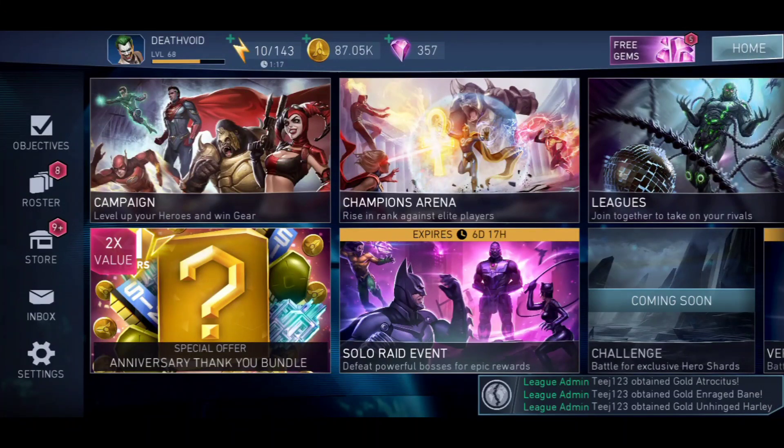Hey guys, welcome back, this is Death Void. Today I'm going to show you my King of Atlantis Aquaman build. I've been getting a lot of questions about how it's possible to do a one-shot on T6 rage. I'm going to show you how to one-shot a sub-boss — we're not talking about Captain Cold since that requires a non-critical build. We'll focus on the critical build and how to one-shot Dr. Fate and Gorilla Grodd.